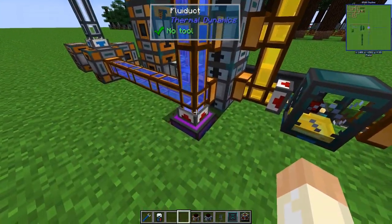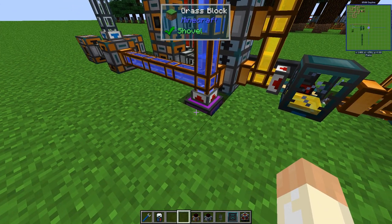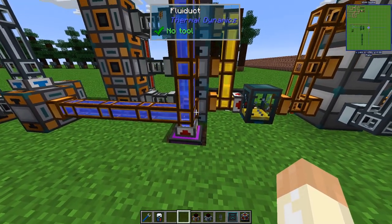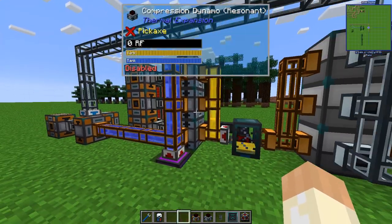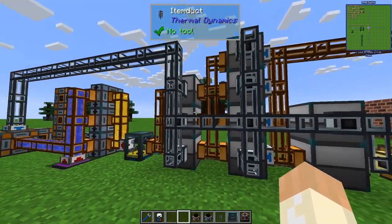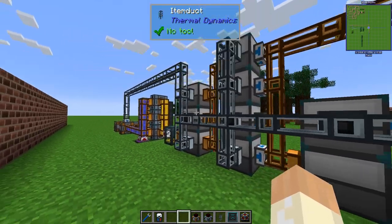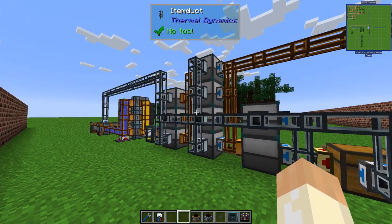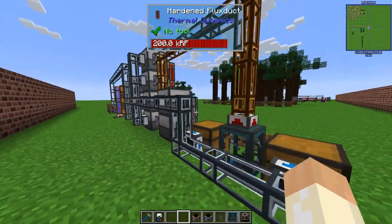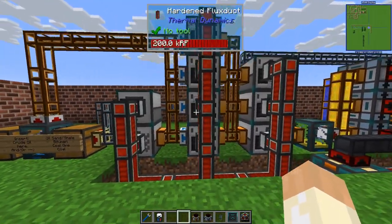I have this water source instead of using an aqueous accumulator, since we don't need any power for that one. I consider this to be equal, and it's used only for the compression dynamo and one steam dynamo. On the backside for item ducts, we have the secondary outputs - sulfur and tar coming out on the back, as well as coal and pulverized coal. So items will be on the back, as well as water, and then we have all fluids in the middle.